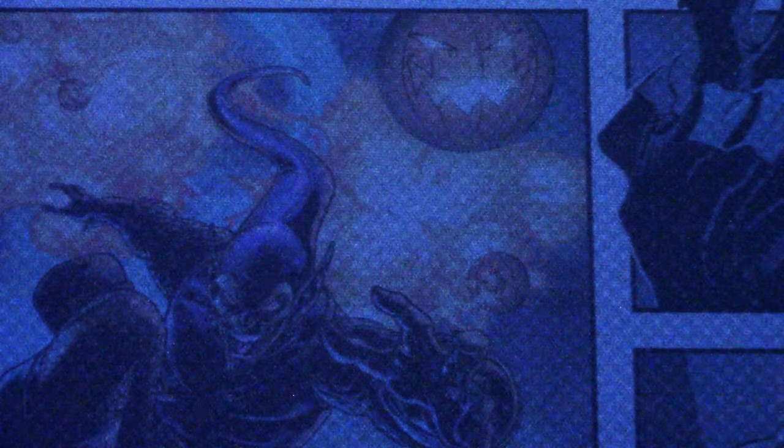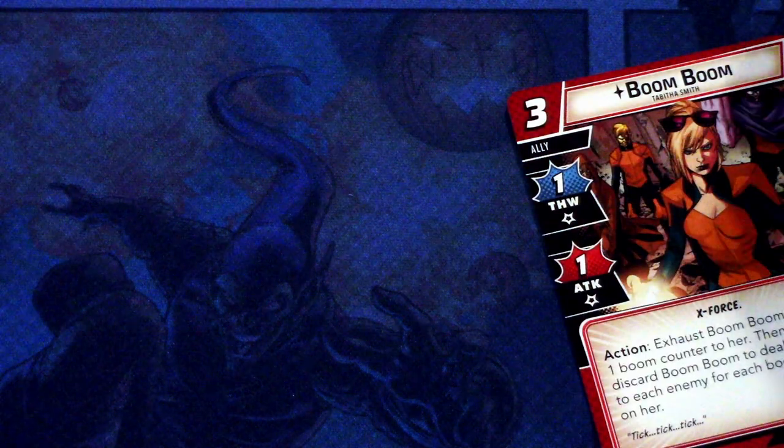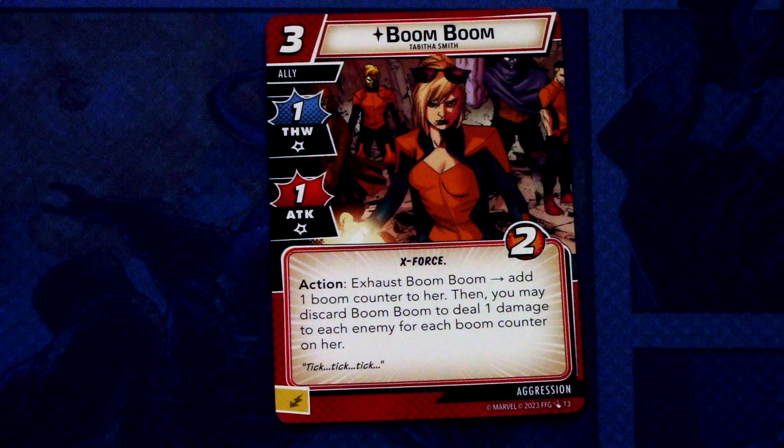Those were all the signature cards from the X-23 set. Now let's look at the rest of the pre-built deck. We have new Aggression cards. First off, Boom Boom — a 3-cost ally with 1 Thwart and 1 Attack, X-Force trait, 2 hit points. Action: exhaust Boom Boom, add 1 Boom Counter to her. Then you may discard Boom Boom to deal 1 damage to each enemy for each Boom Counter on her. This can be committed as an energy resource. There is basically no upper limit on the Boom Counters — you can every turn exhaust Boom Boom and make a really big Boom when you want to discard her.